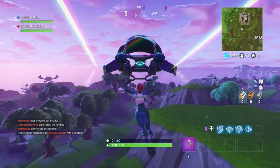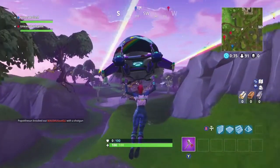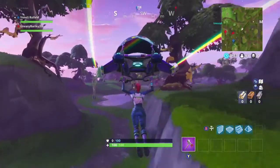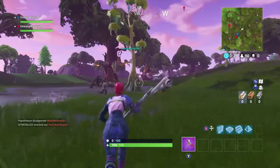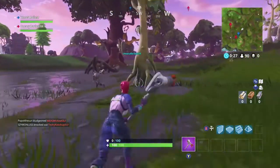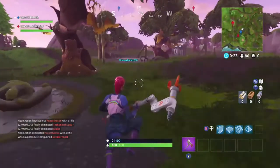First thing I do guys is go to Moisty Mire. As you can see, on the right is the rock sculpture, to the left is the circle of hedges, and in front of me is the vehicle tower. What you want to do is go over to this little swamp pond thing and collect the challenge symbol.